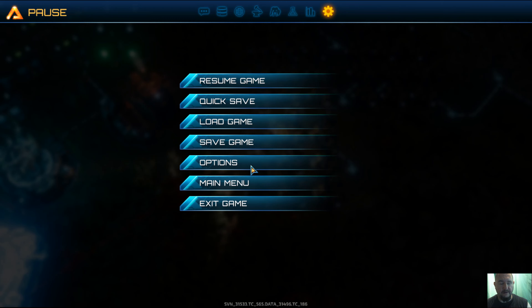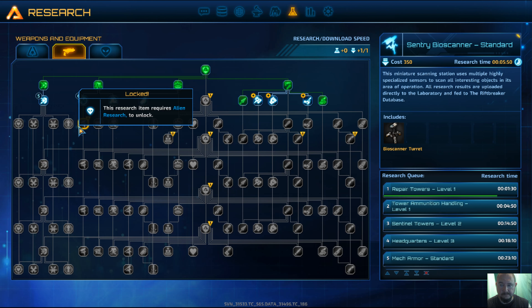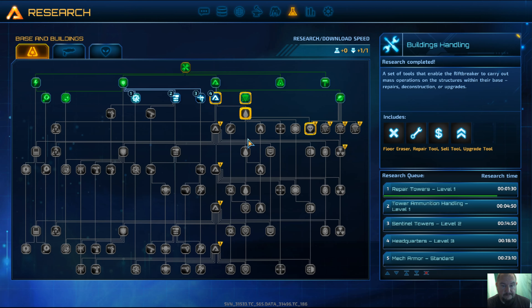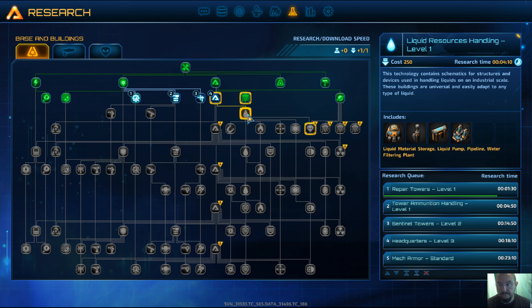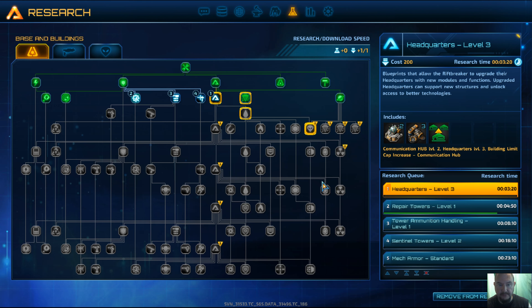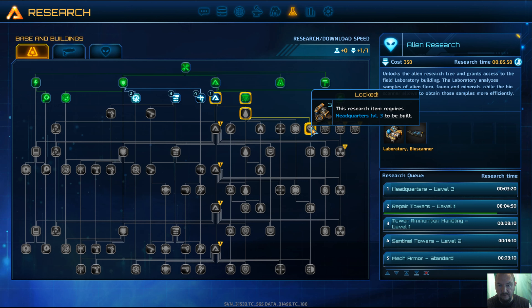Let's see — liquid resources and alien research. Research completed. Liquid resource handling — I can't do that because I need to do headquarters level 3 first. I'll pick that up to the top, and then it's going to be built. Righto, anywho, this has been fun.